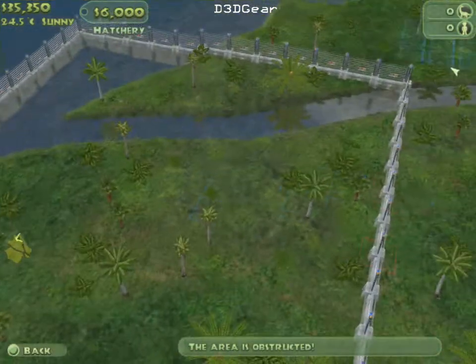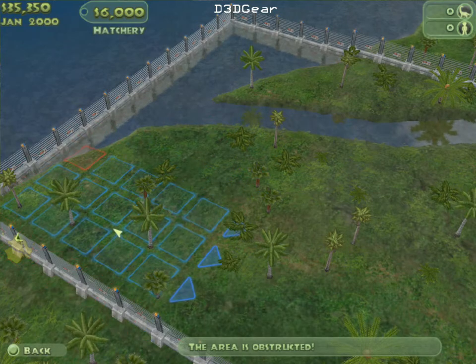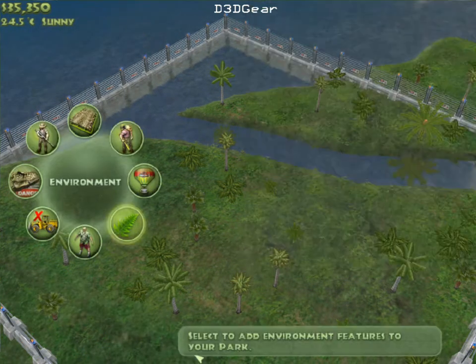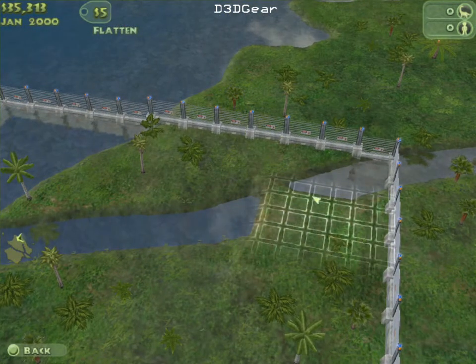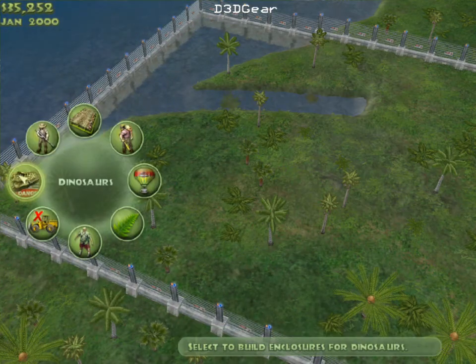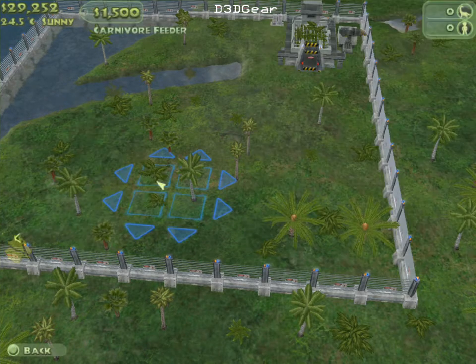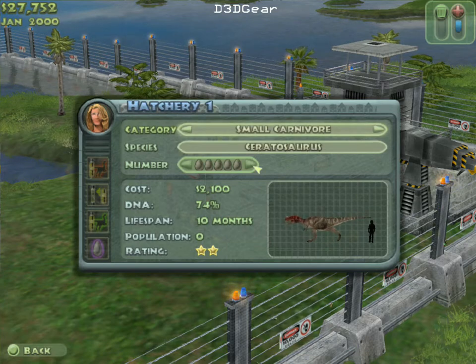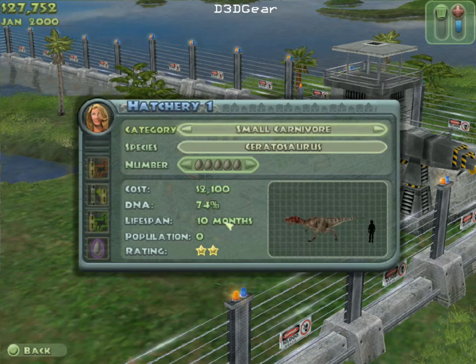New dinosaur hatchery. I know some people don't like having the hatcheries in the cages of the animals, but I don't really care — it's too expensive to have them in a different pen and it takes an incredibly long time to move them. I want to flatten this out for the hatchery. The amount of DNA percent that we have will allow them to live longer. Right now we've got about 74%, so the lifespan of each dinosaur is 10 months.